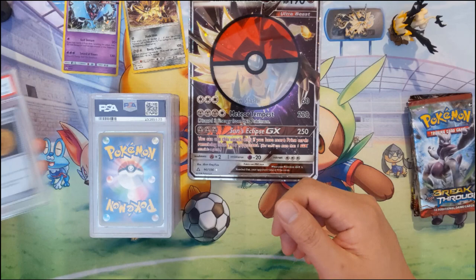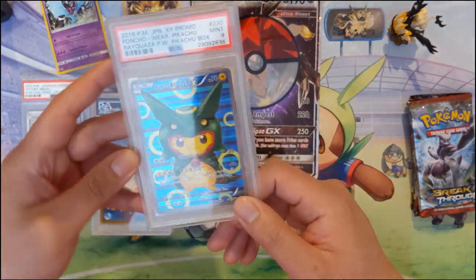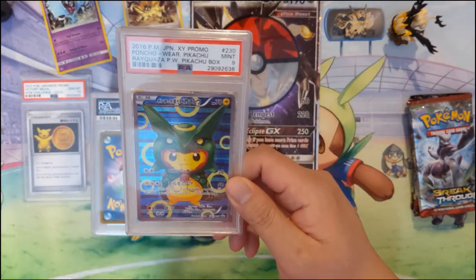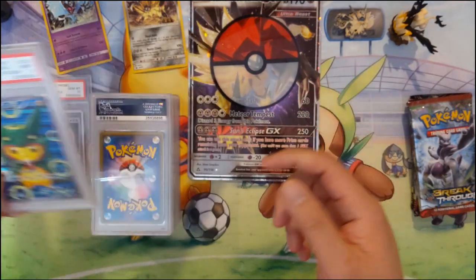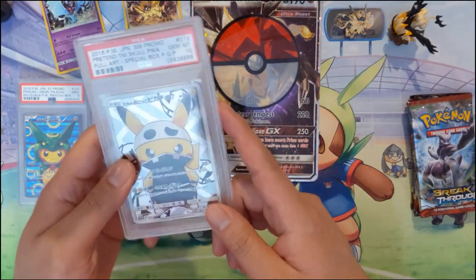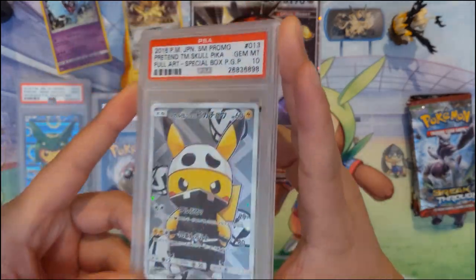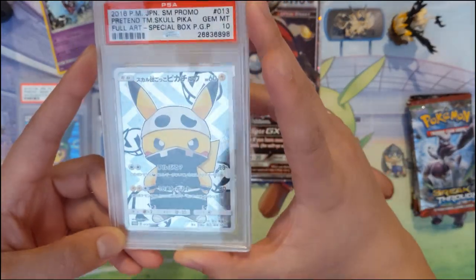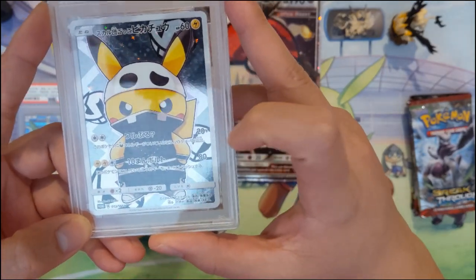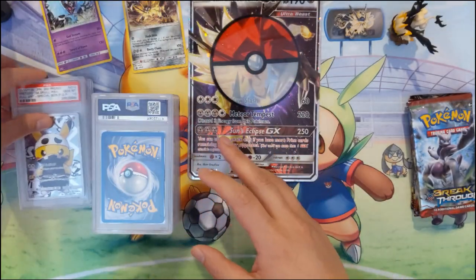We also have a PSA 9 Rayquaza Poncho Pikachu, which I've shown before, and a Pikachu Impersonators card — this one is actually a PSA 10, which is very nice. He's got that Team Skull emblem on the back.